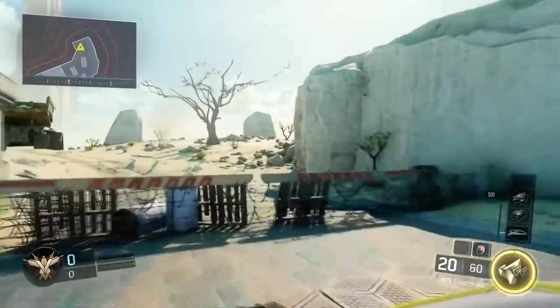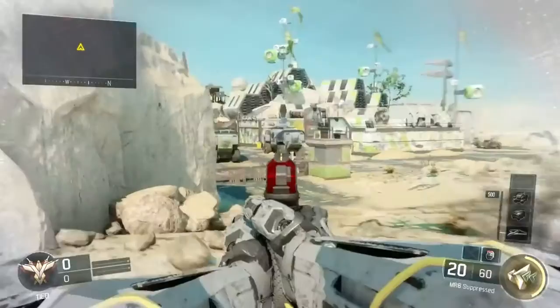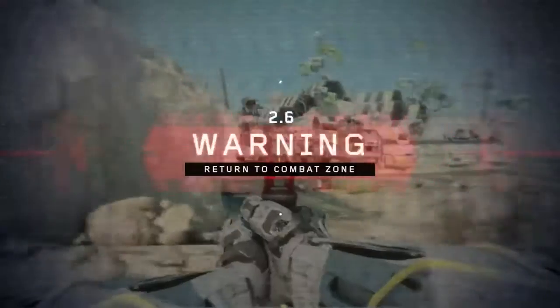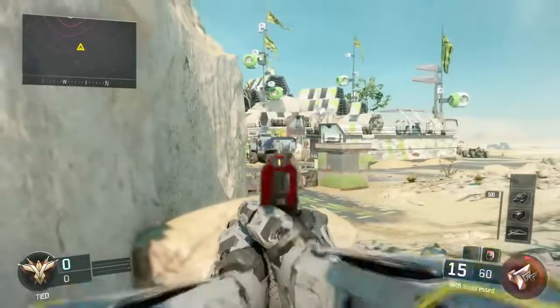You're going to want to head over to this portion of the map, and you're going to want to have overdrive for this glitch. Once your overdrive is charged, you just want to activate it and jump over this barrier wall. From here, you just want to run to this corner, and from here you can make it to the pocket where there's no 5-second death barrier. Now from here, you're out of the map.